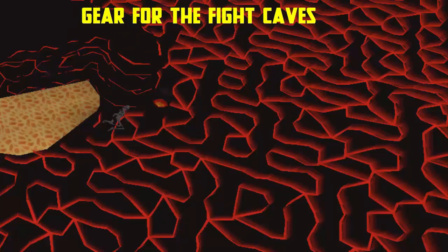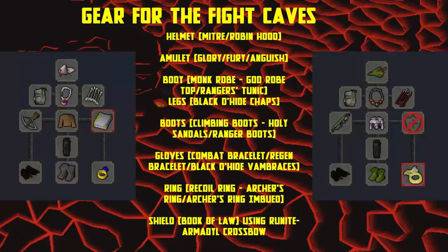I'll be going through the lowest and highest possible gear you can wear when attempting your Fire Cape and also going through the defense levels of each account build. You can pause the video to see what you can wear. For 1-13 defense, the lowest budget gear is basically identical for each build as there isn't much you can do to change it.